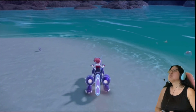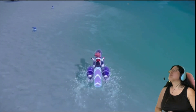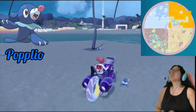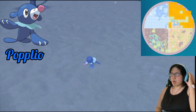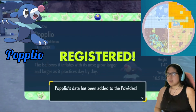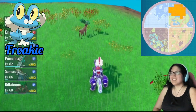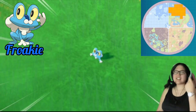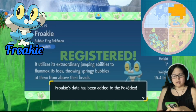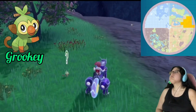In the coastal biome, you'll be able to find Popplio, Chikorita, Mudkip, Froakie, Grookey, and Bulbasaur. Popplio and Froakie can be found swimming in the water or walking on sand or in grass. Grookey and Chikorita can be found walking around in the grass.